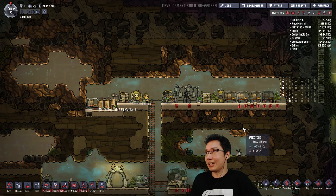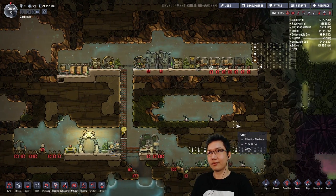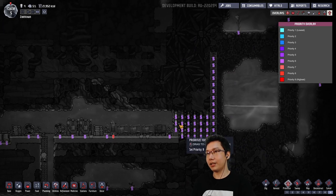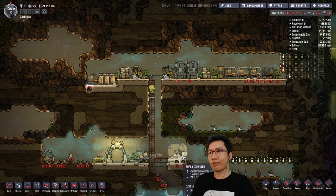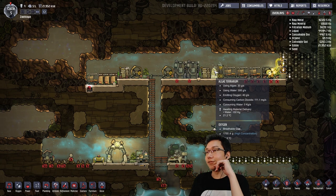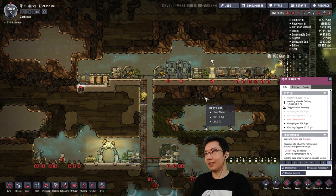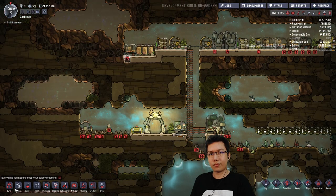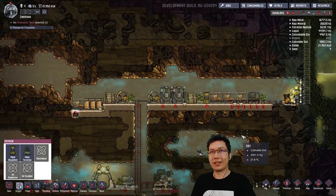I'm looking forward to more updates to this game to get even more content. Because once you know pretty much how to play through this game, it's actually pretty straightforward. I think at this point I can deprioritize these things and prioritize this — get all that done. These algae terrariums are emitting 40 grams a second. I can probably disable that again.